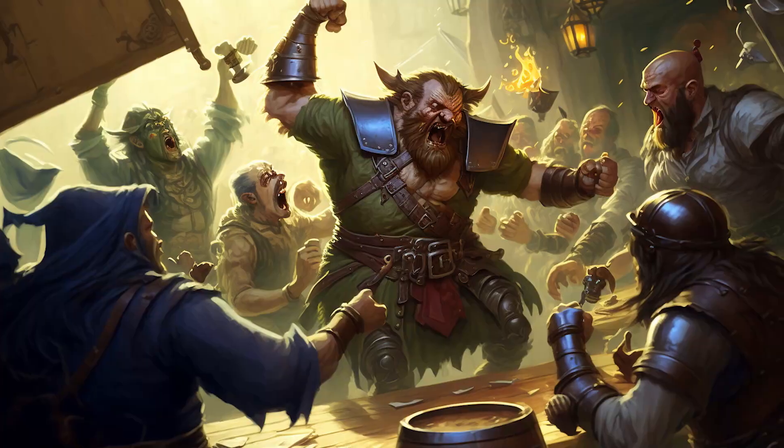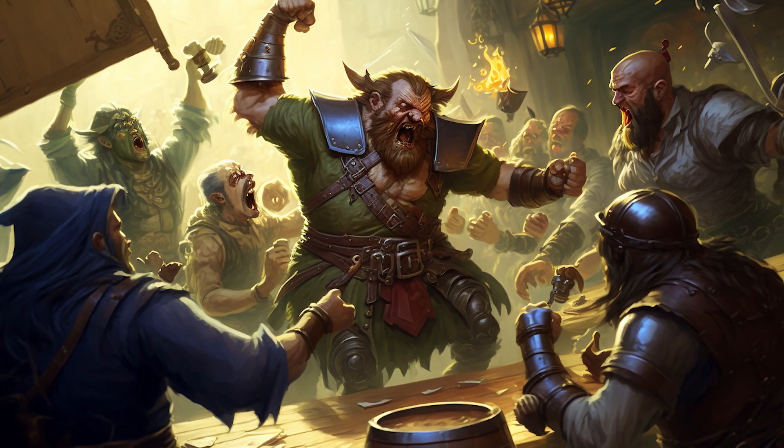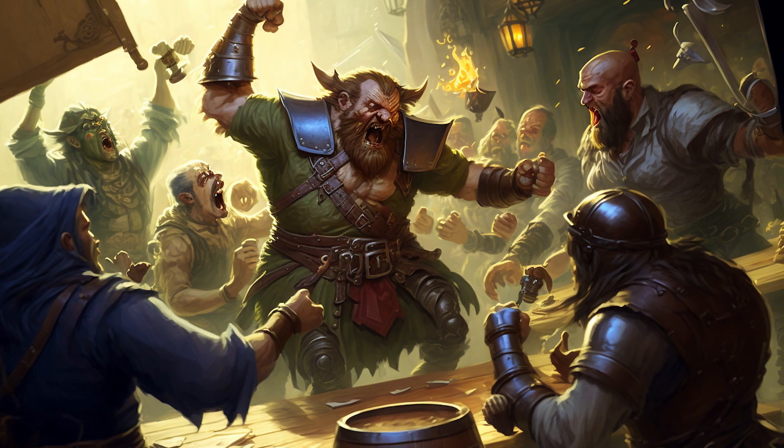The adventure kicks off with the PCs arriving in town and getting caught up in a brawl at the local tavern. It's a little disappointing that the adventure starts in such a generic way, but there's a cool twist — the thugs that started the brawl are actually using it as cover to rob the innkeeper, who they quickly corner in the kitchen. So the PCs have a chance to save the day and earn a good reputation in town, because everybody loves this innkeeper, and this is how they'll be able to hobnob with the local lords and ladies later on.